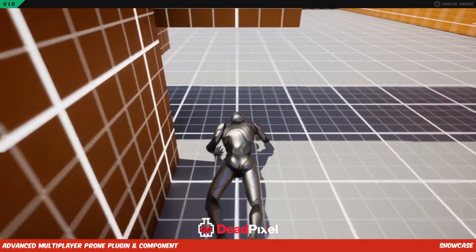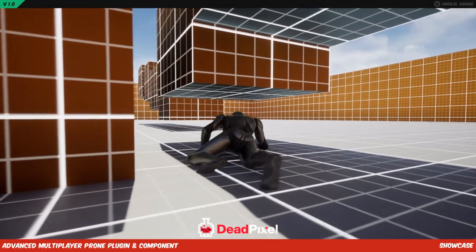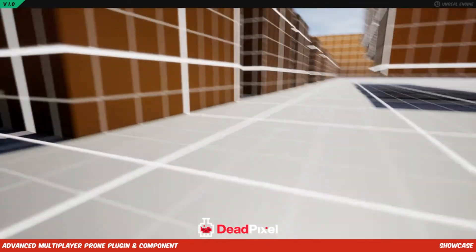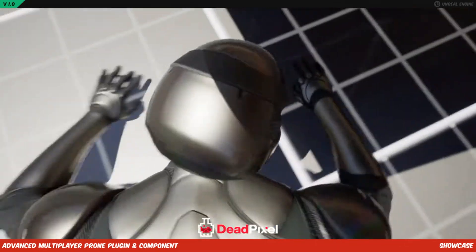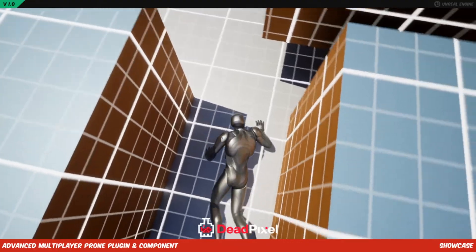There are 8 core and 3 demo blueprints — 11 in total — and the number of C++ classes is 2. This is obviously network replicated and is also rigged to the epic skeleton. There are 21 animations and the supported development platforms are Windows and Linux, but the supported target platforms are all. The code looks very very efficient as well.